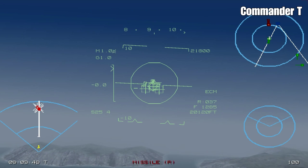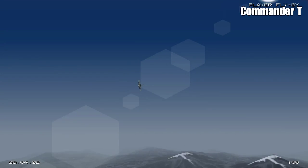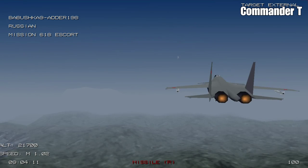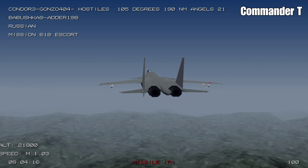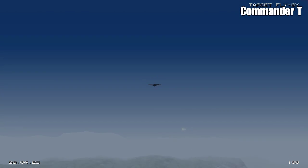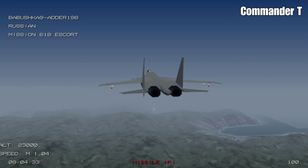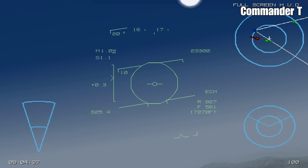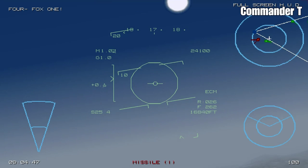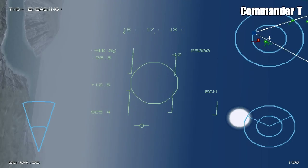I'll let the wingmen engage. Now there's a missile on us — banking around to evade. Let's check on the enemy planes. We're launching chaff and now there's an infrared missile on us too. The enemy planes are going down.